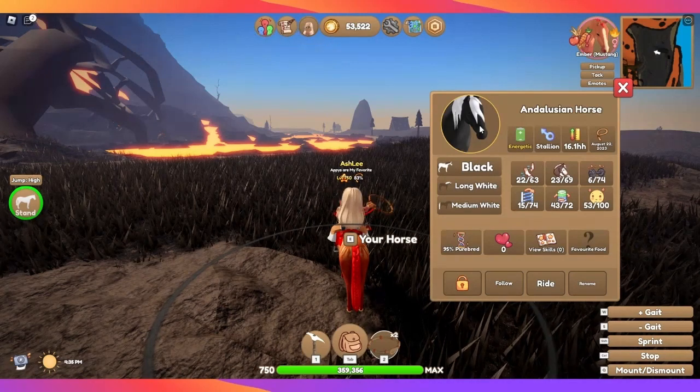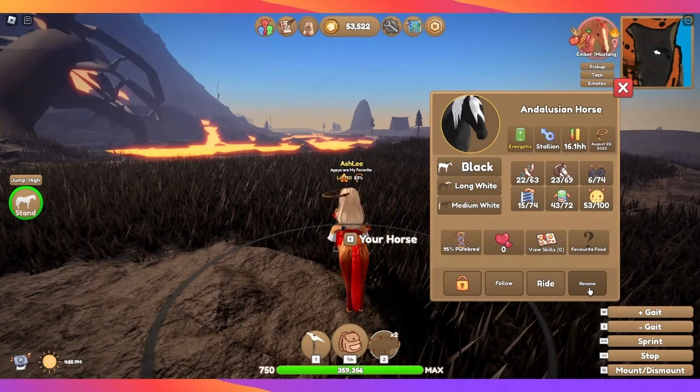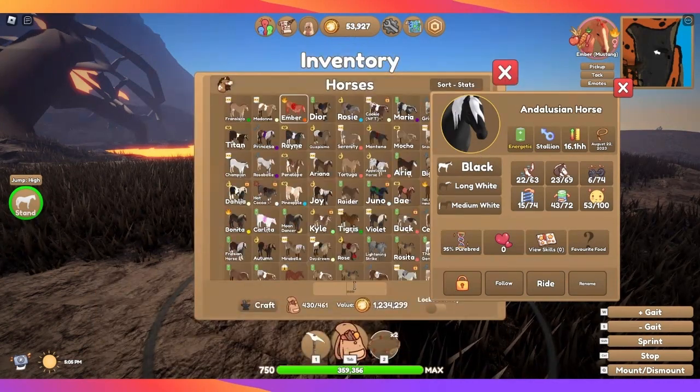I just caught a black Andalusian horse, and up here in the chat it will say 'Ashley caught a wild horse on Volcano Island with a rare coat.' You kind of want to pay attention to that when you're catching horses, because if you don't have that coat, you might not want to sell it. I'm pretty sure I do have that coat.